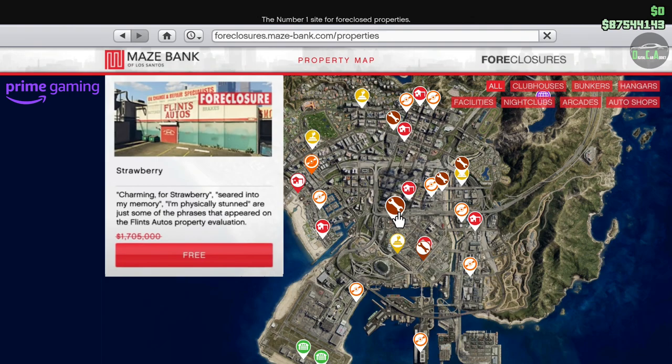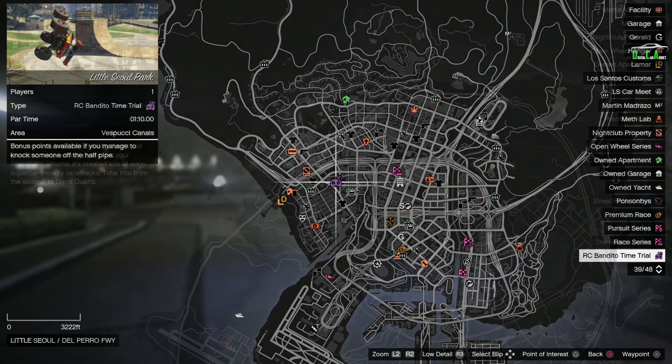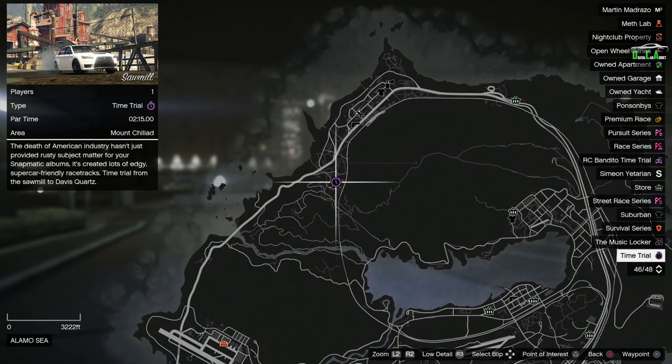If you don't receive a discount on the vehicles mentioned, it's because you don't have your Prime Gaming account linked to your Social Club — all the information on how to do that is in the pinned comment. We also have the RC Bandido Time Trial at Little Soul Park. This week's normal time trial is Sawmill — I highly recommend either the Hakachu Drag, Shotaro, or a Batty 801 for that time trial.